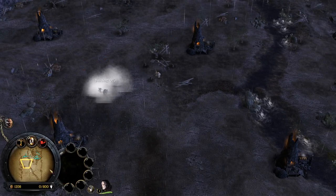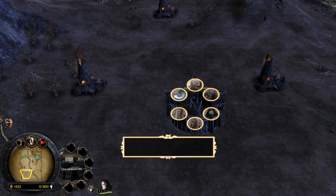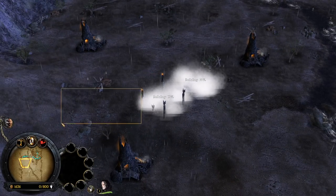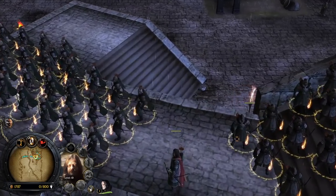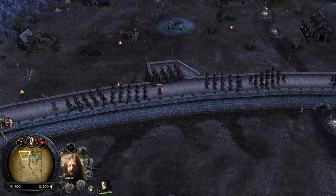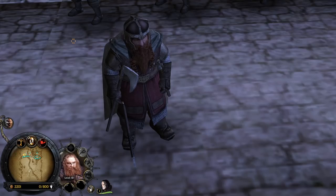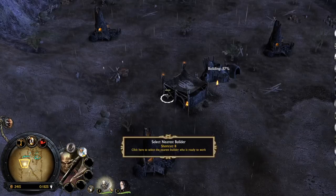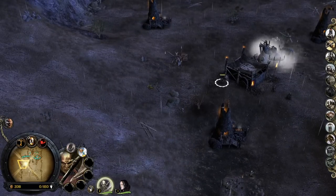Siege wargs and Uruk pits — now we can also start recruiting some units, eventually leveling up the siege wargs and Uruk pit to get the chance to recruit stronger siege weapons, the explosive mine, and also stronger Uruks. Remember: these are not a rabble of mindless orcs — these are Uruk-Hai. We will get the chance to recruit the Uruk-Hai. The graphical settings — this game looks so dope.